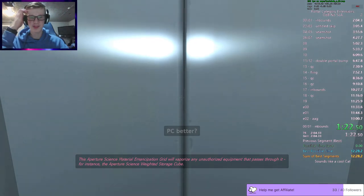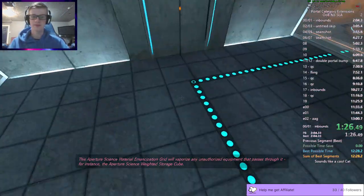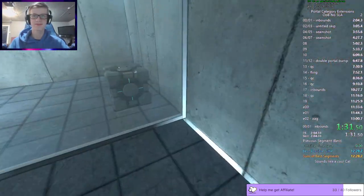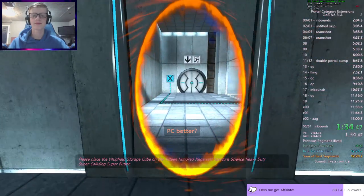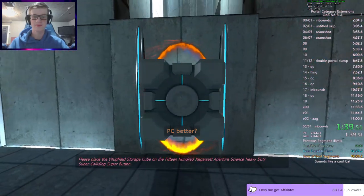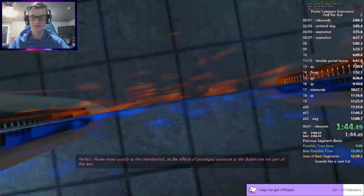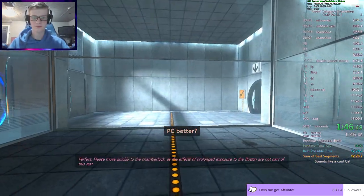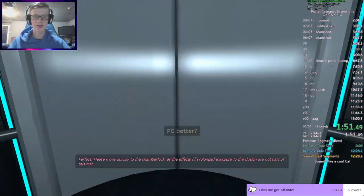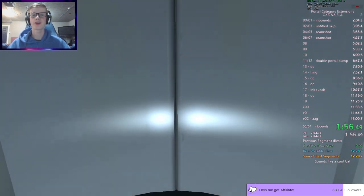Emancipation grip will be a lot of pretty simple stuff - for instance the average Aperture Science weighted storage cube. Please place the weighted storage cube on the 1500 megawatt Aperture Science heavy duty super colliding super button. Please get a good ABH - I was hoping to get a really good gold there.